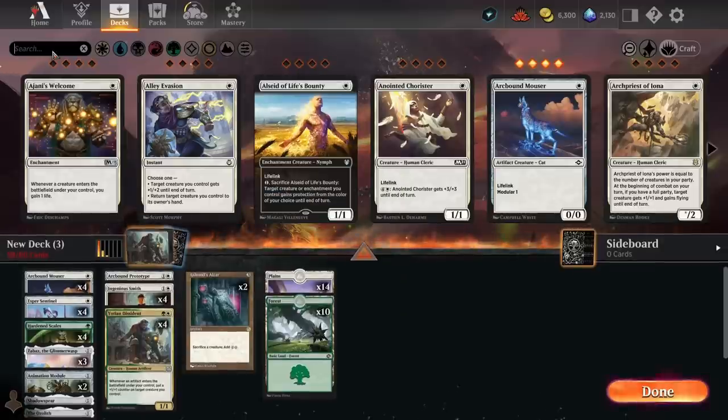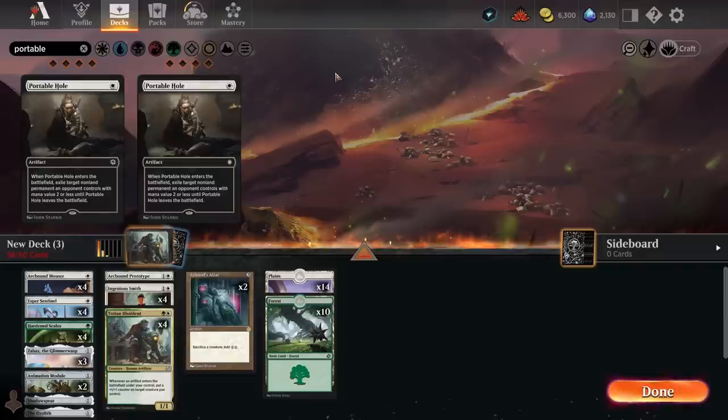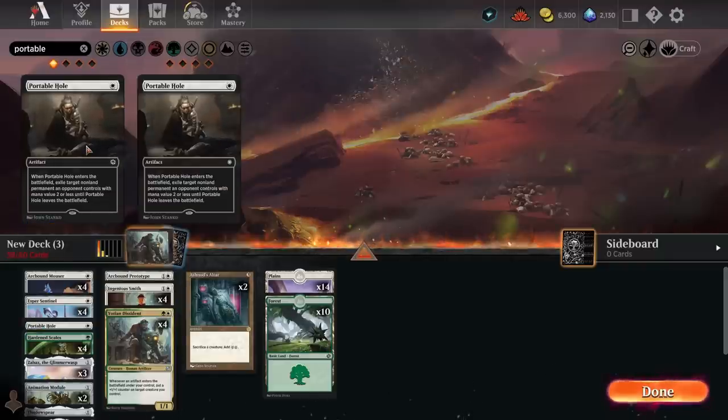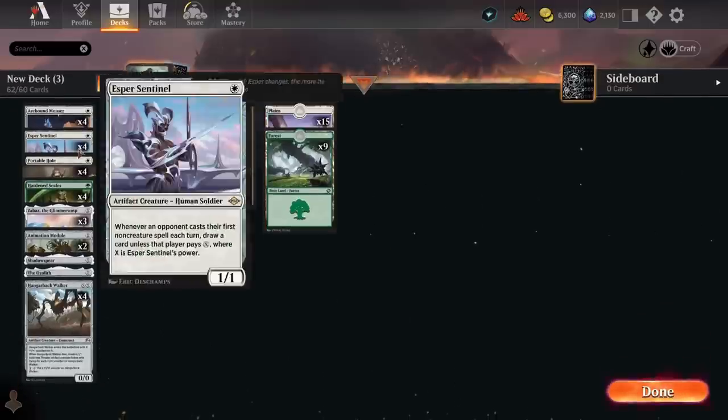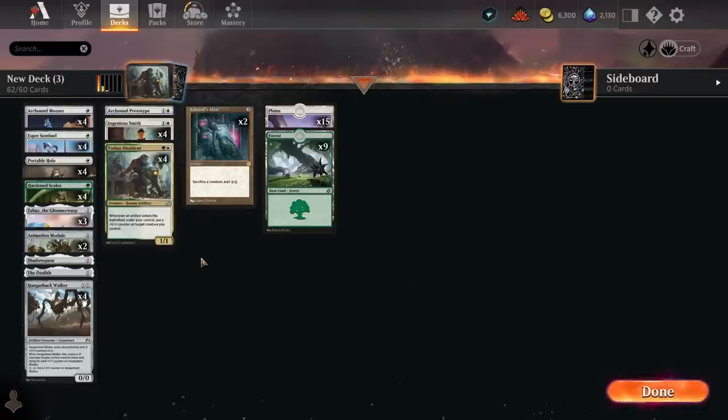We definitely want some removal in the main deck — you can't reasonably survive in best-of-three without removal right now with decks like Izzet Wizards and the Thopter decks. Portable Hole is the best choice for interaction because it deals with early creatures and non-creature spells like Retrofitter Foundry and opposing Portable Holes, and we can fetch it off Ingenious Smith. So we're already at 62 cards.